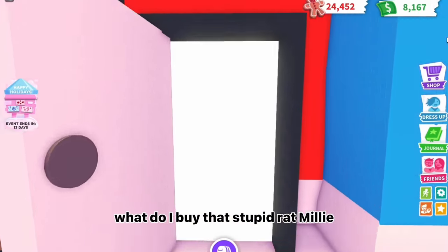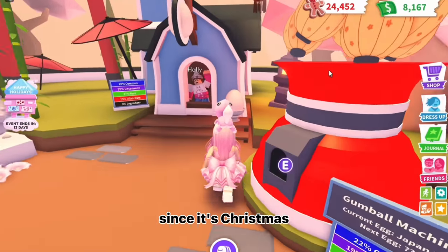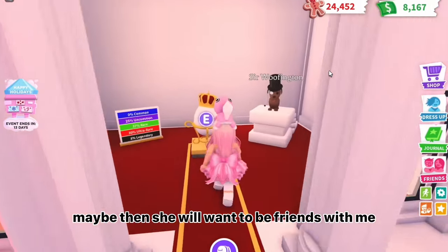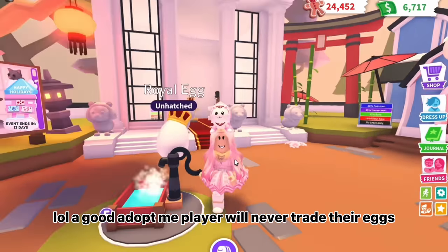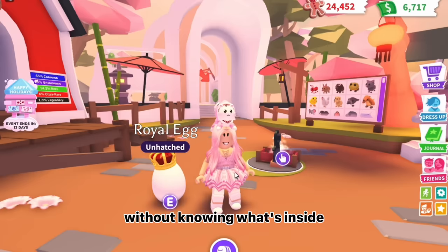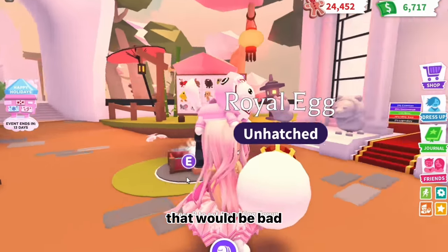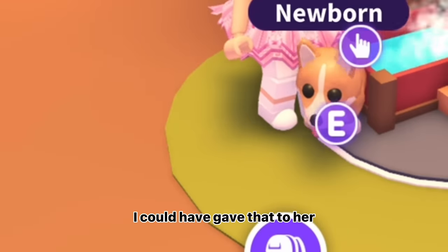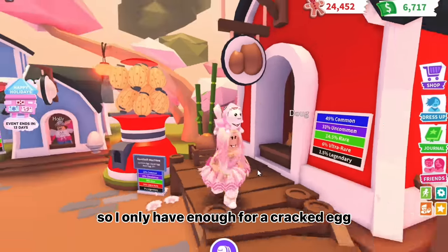Get shopping and Molly, you better get me something good. Bye — see you guys tomorrow! What do I buy that stupid rat Millie? I guess I can buy her an egg. Since it's Christmas I should get her a royal egg — maybe then she'll want to be friends with me, then I can scam her sometime soon. A good Adopt Me player will never trade their eggs without knowing what's inside. What if she gets a legendary? Let's see — oh, it's only a corgi. I could have given that to her. Oh well, now all my money is spent so I only have enough for a cracked egg.